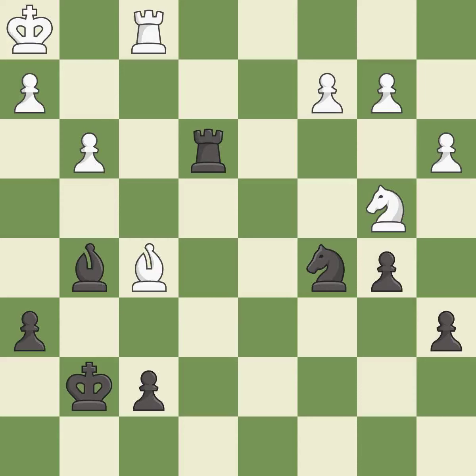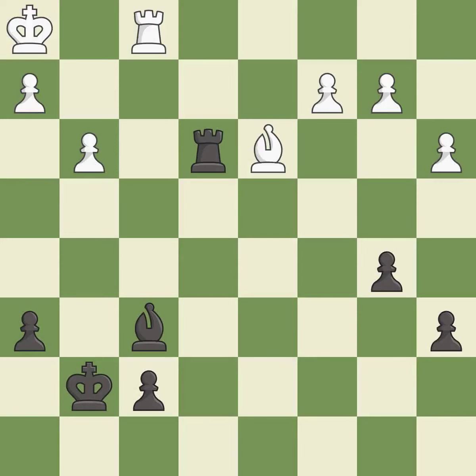This threatens to activate a rook by getting it to the 7th rank — it is best. This ignores an opportunity to kick a bishop — it is a mistake. After all captures, this is an equal trade. This is the only good move — it is best. Takes back — it is best. The game was close to balanced, but now black is worse — it is an inaccuracy.